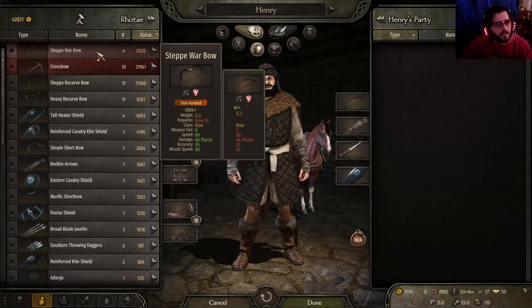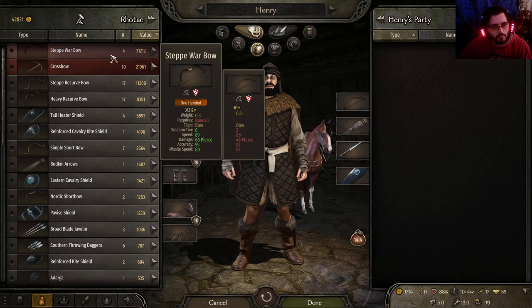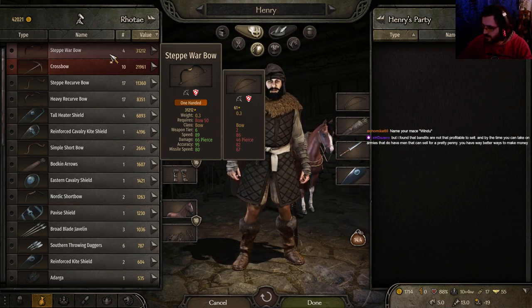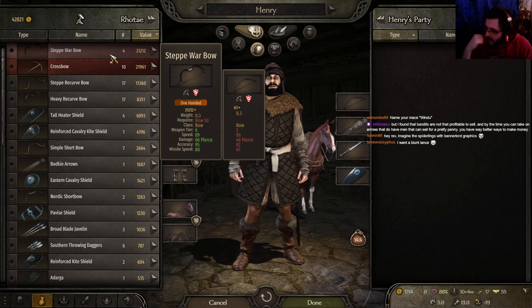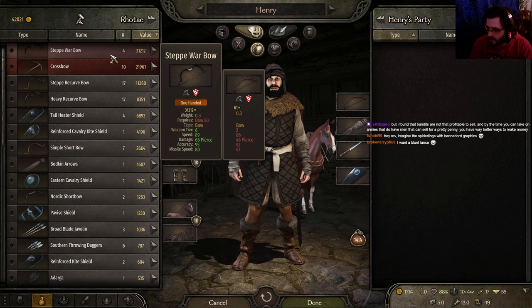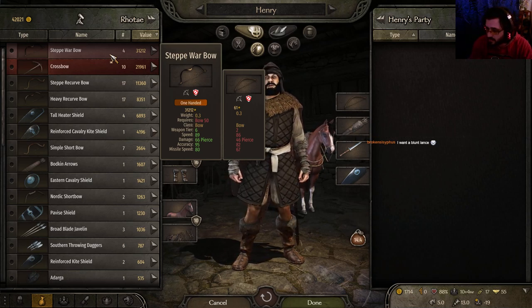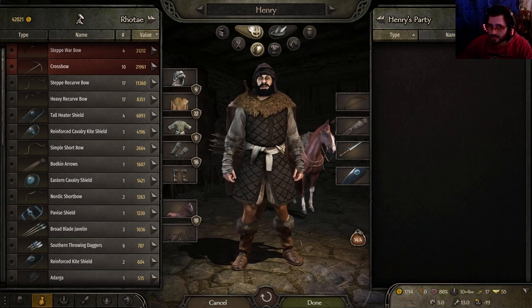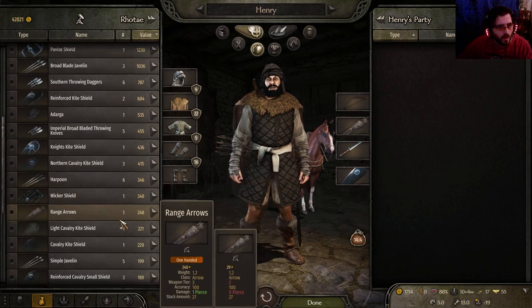Steep Warbow and Crossbow — holy shit. I could sell a kingdom for those weapons. The stats are pretty high. Roguery is basically the looting skill for Warband. I found that bandits are not that profitable to sell, and by the time you can take on armies that do sell for a pretty penny, you have way better ways to make money. Most likely Sea Raiders — selling them as prisoners and selling their gear will be the way to make money if you want to farm. You can make a Blunt Lance — there's the Blunt Lance tip, but you just have to discover it, or simply find one in the shop.